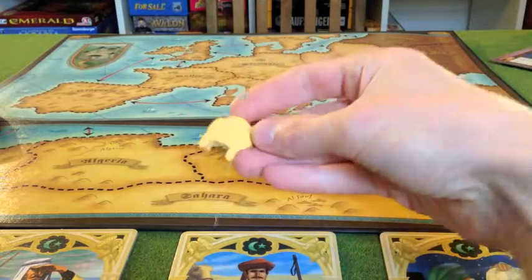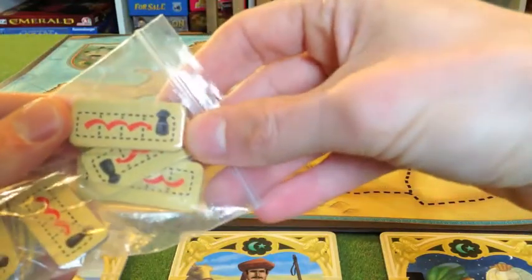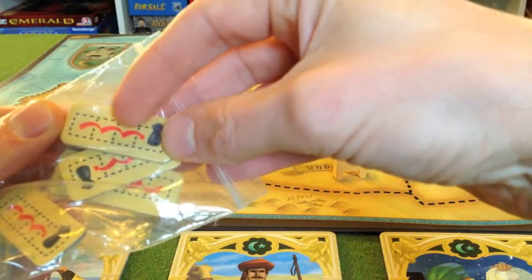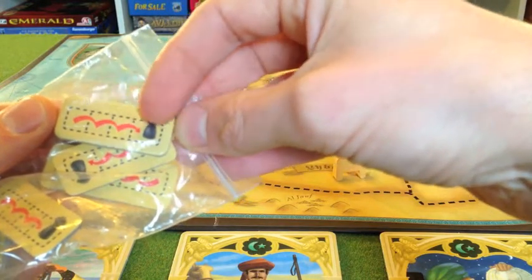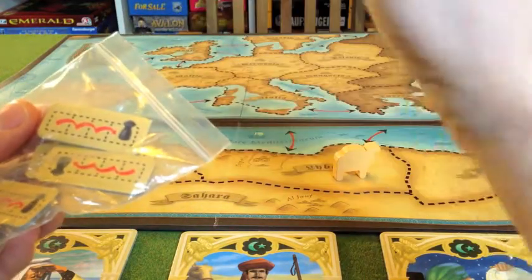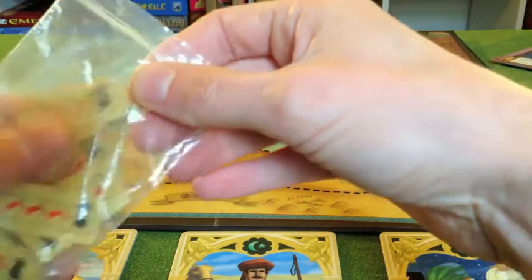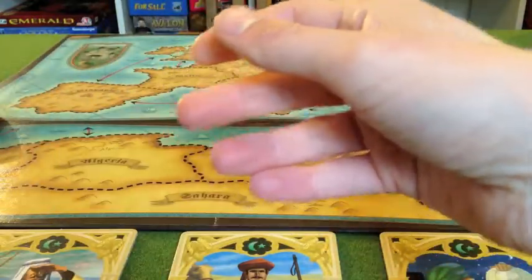We have some new tokens: a camel token, which is quite nice, and these purple little discs which act as diplomats. These are quite handy, maybe unnecessary, but a nice addition. They're little tokens you place onto the class card just to show that, because we're playing with more players, when using the chivalry class, if the plague piece moves it can move three spaces rather than two. So in a regular game you'd move one space with the plague, with chivalry you'd move two, but now with the chivalry class you can move three spaces — these are just a reminder.